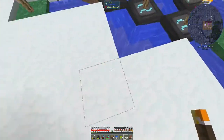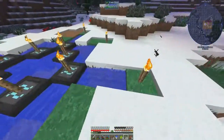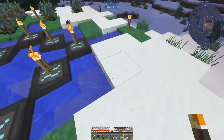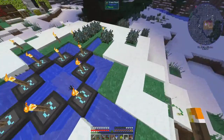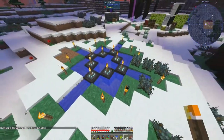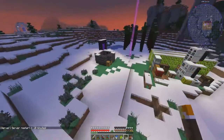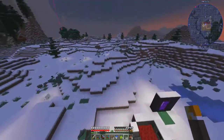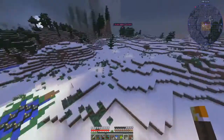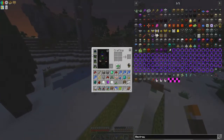That block froze immediately — see, I have to put torches there too. This is the challenge of living in a snow biome: we've got to torch everything so none of this freezes. It's a ridiculous amount of torch placement but hey — we can fly, and that's all we need. I had let the snow accumulate back after we stopped spamming torches before, but now we have to do it again for this setup.